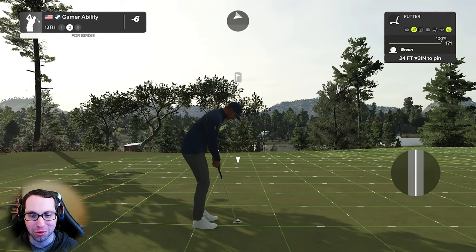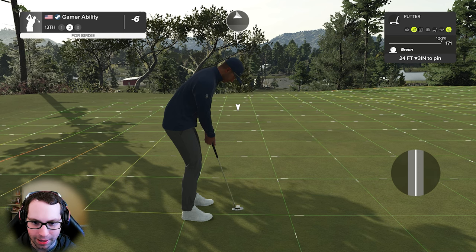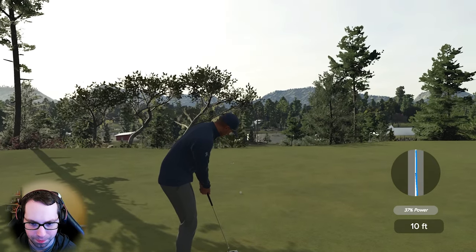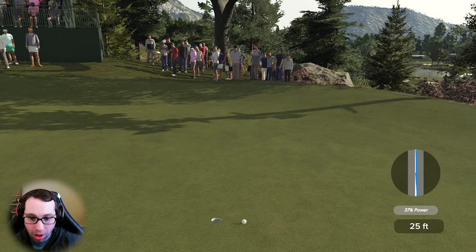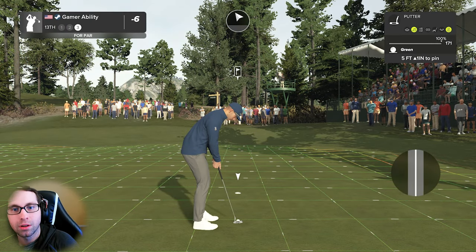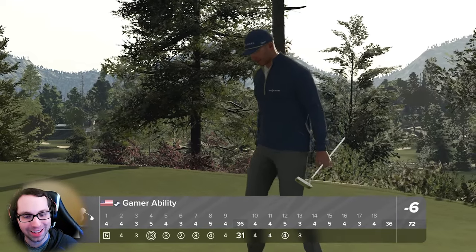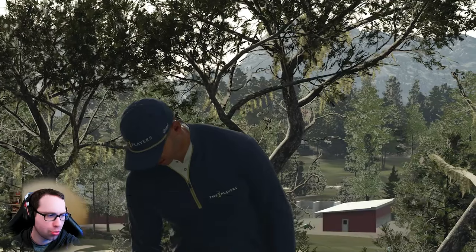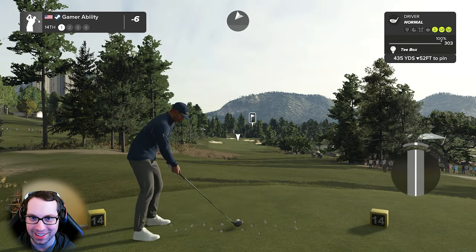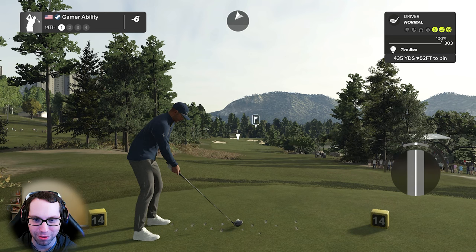This putt for the birdie — 24 feet downhill, three inches, steady left to right then right to left. It's gonna break more as it slows down at the end. That was almost in! This putt's about five feet. Good par — two points, stay before format. I thought the birdie was in. It did a weird view change towards the end. I like watching it from that view and then switching — that's why I don't have the follow cam turned on.